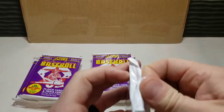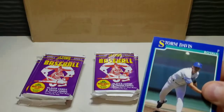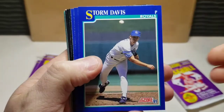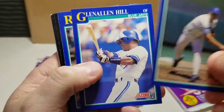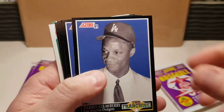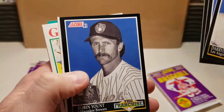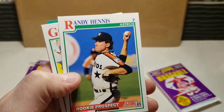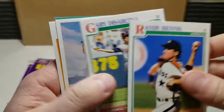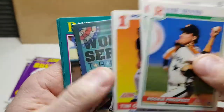One pack down, eight more to go. Gotta watch what I'm doing here because I can really mess up the corners. In the background we got a Daryl Strawberry Franchise card — beautiful — Dave Justice, Sandy Alomar Jr., Robin Yount, some hall of famers there. Notable cards: we got a rookie prospect, Randy Hennis, Gary DiSarcina, another fathead card — Tim Costo again.